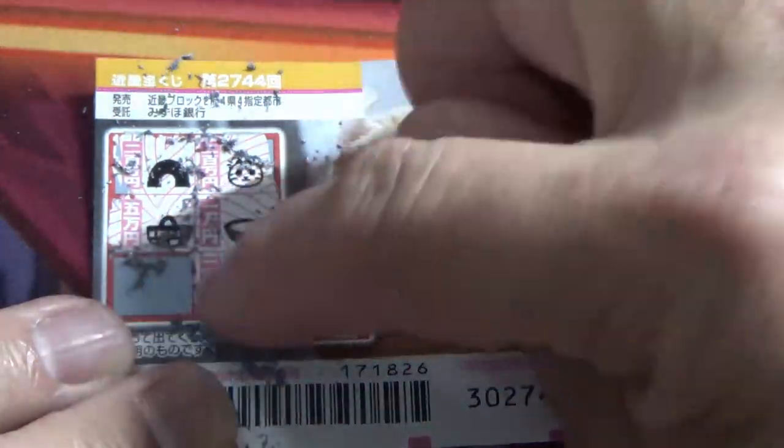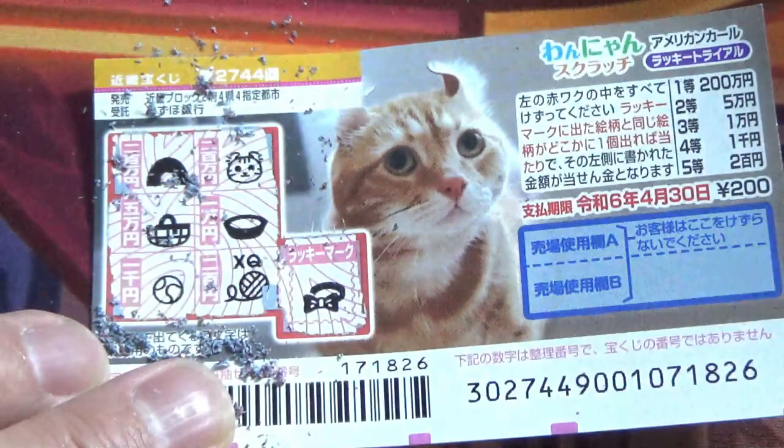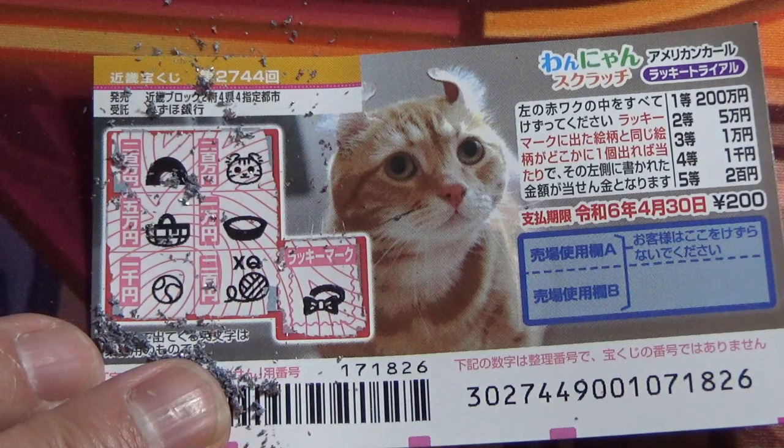On the side it tells you the prize, the corresponding prize in Chinese characters. What do you think, guys — am I going to win anything? Nothing. A ball. So no matches means I lost. Now you know how to play Wanyan Scratch, game 2744. Thanks for watching!